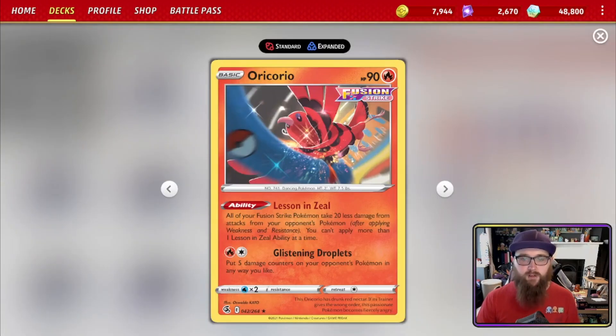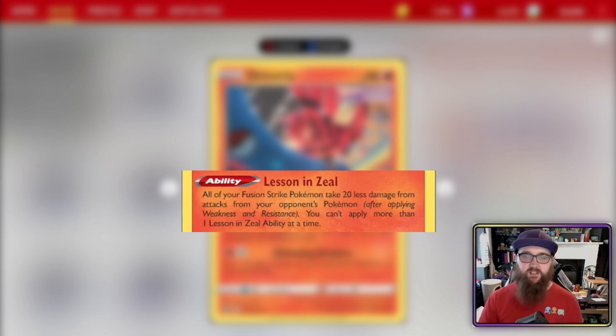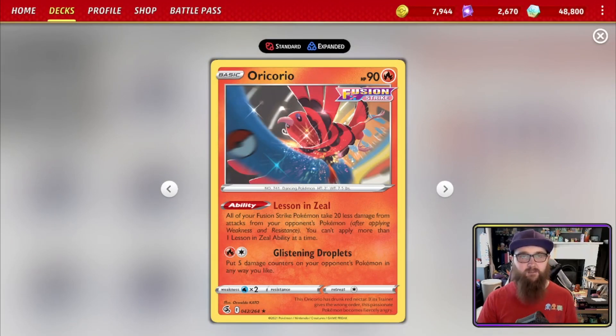We also have Oricorio, whose ability Lessons in Zeal reduces all damage your Fusion Strike Pokémon take from your opponent's attacks by 20. You can't apply more than one Lessons in Zeal ability at a time. This is very nice to have because quite a lot of Pokémon are hitting 280, or 310 with a Choice Belt — but with Oricorio that becomes 290 instead of knocking out Mew.